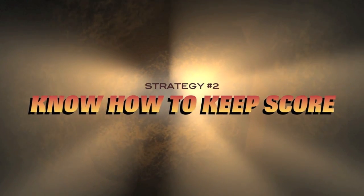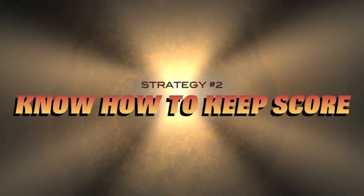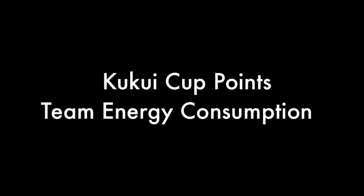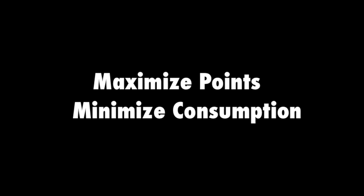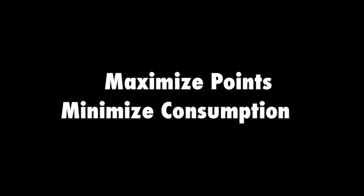Strategy number two: know how to keep score. You can't win the game if you don't know how to keep score, and in the Kukui Cup there are actually two ways of scoring. The first is Kukui Cup points, and the second is your lounge's energy consumption. The second secret of the Kukui Cup Masters is to gain as many points as you can, both individually and as a lounge, while minimizing your total energy consumption.